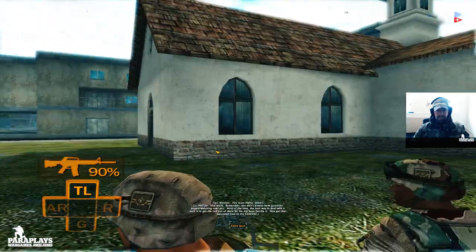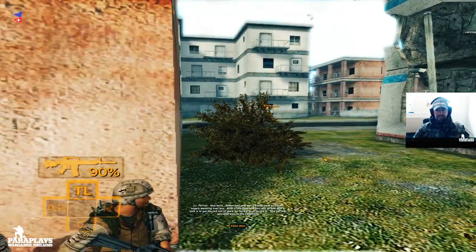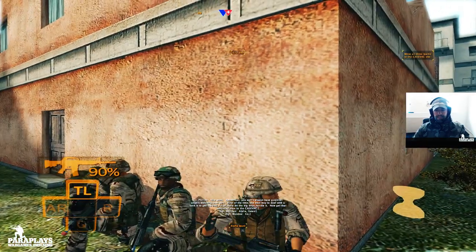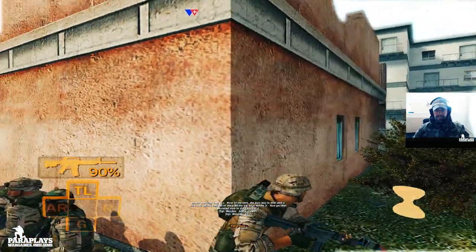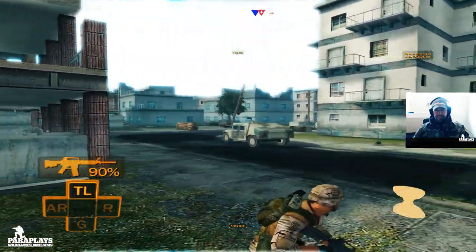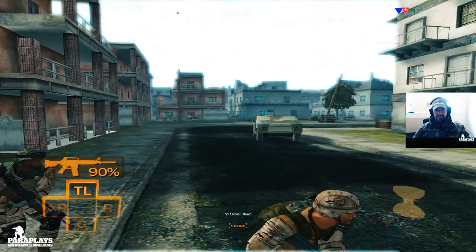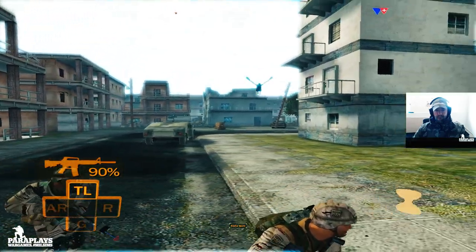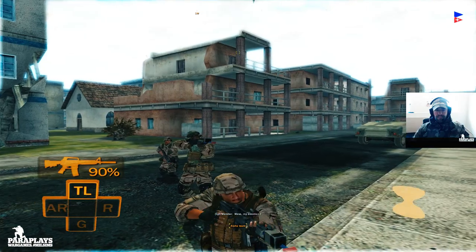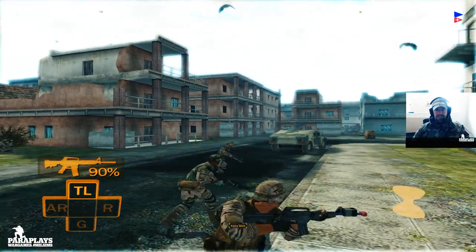Nice work. Alpha, remember — you won't always have guardian angels watching over you. Most of the time, the best way to deal with a tank is to get the hell out of there and let the big boys handle it. Now get that wounded man to the Kazavac. Alpha, move my direction. Get that casualty across the street, Williams — double time.